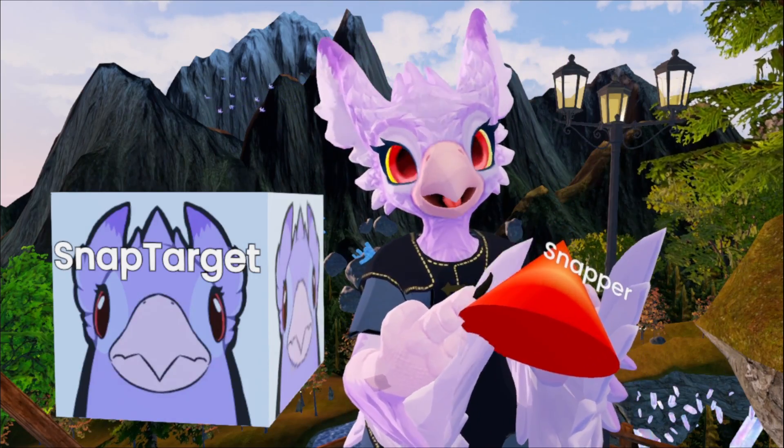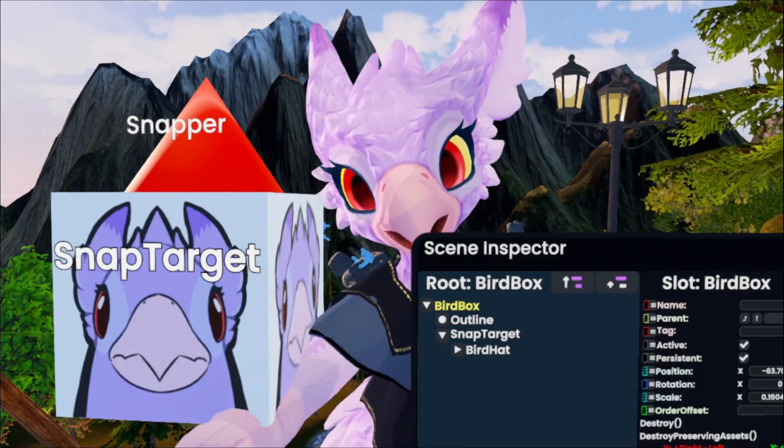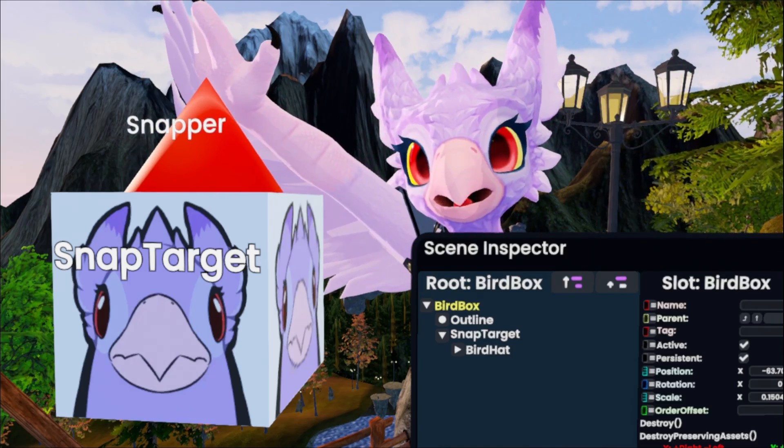So the snapper item, which is gonna be the hat in this case, goes to the snap target, just like that. Snaps right on there. You can even see this happening in the scene inspector — if I take the bird hat off, it's gone. But if I put it back on, it goes straight to that snap target.